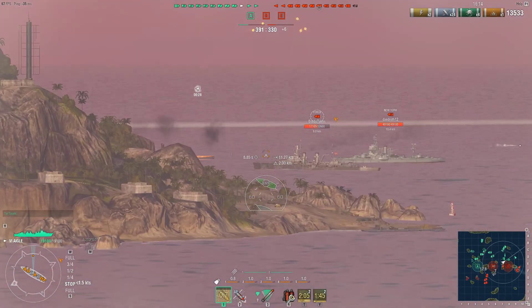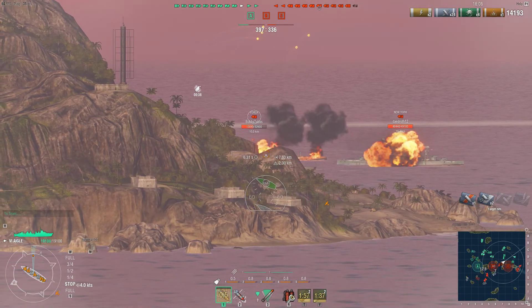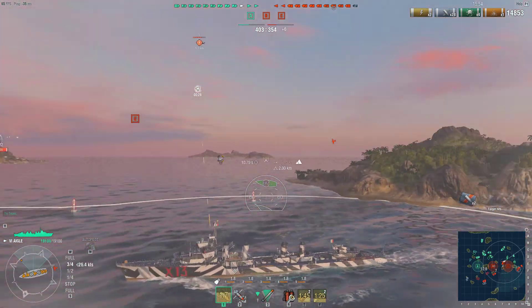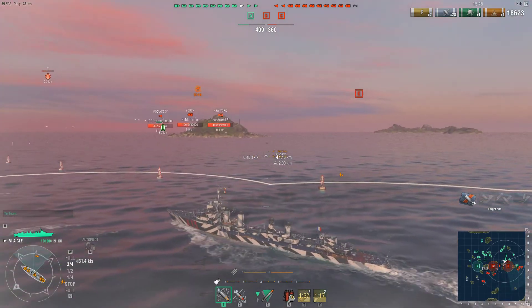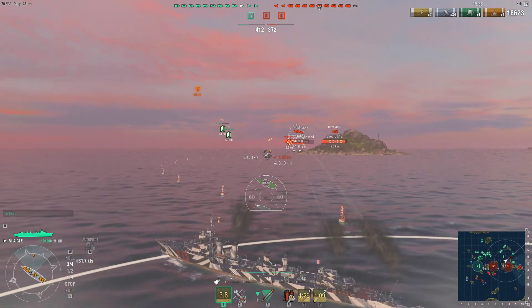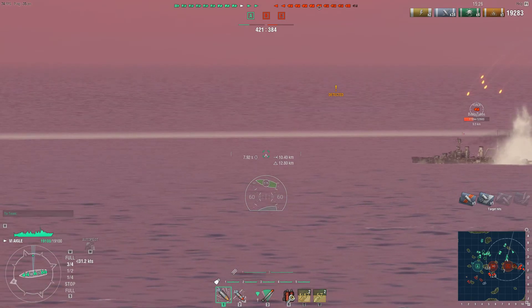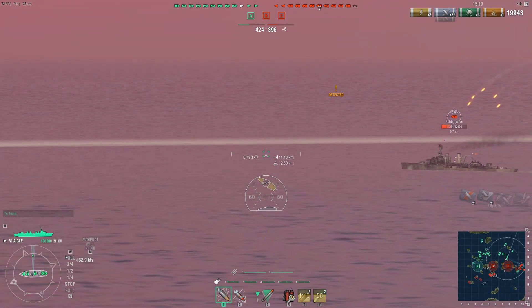I'm going to start shooting the New York now. Looks like the CV is hovering planes over me. I back out a little too far — I didn't expect him to reverse so quickly. I think he's going for a blind strike. Right now I'm just kind of farming the New York. He is a tier 7 cruiser so I'll be shattering against his side, front, and rear plating — the only part I can damage is his superstructure.